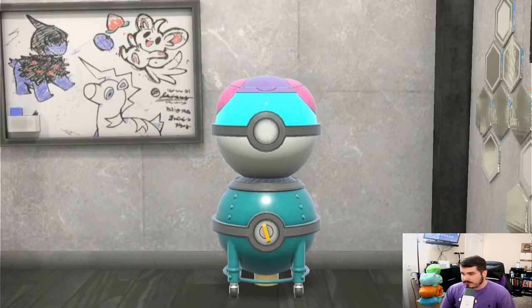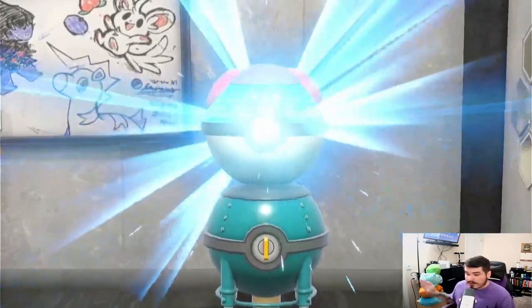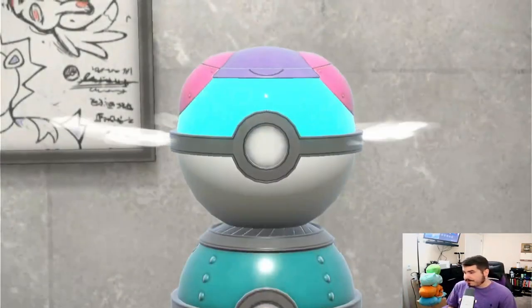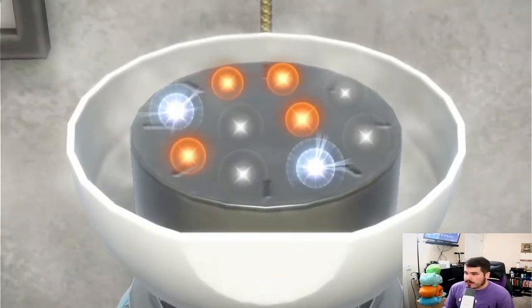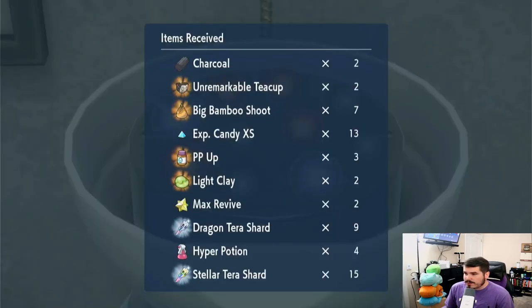You need to hit A to turn the handle. From here it's going to print out random different items that you can get throughout the entire game. So let's see what we get. From what I've seen, the orange ones are usually battle items. We got two max revives, two light clays, three PP ups — we got some good stuff.